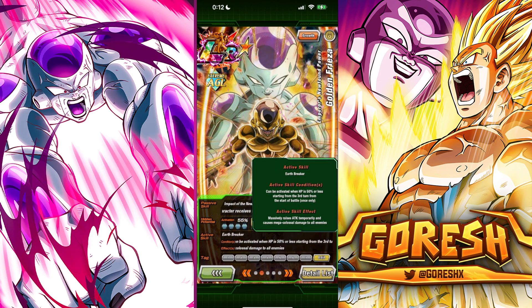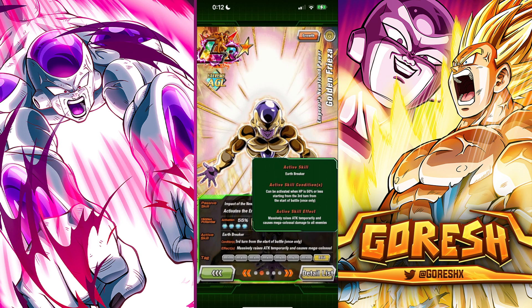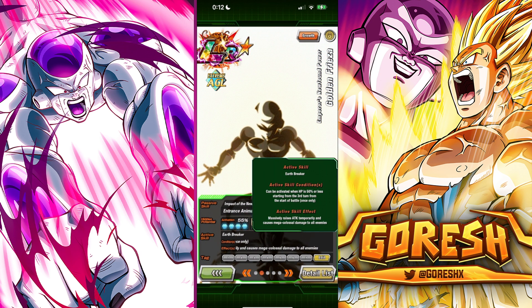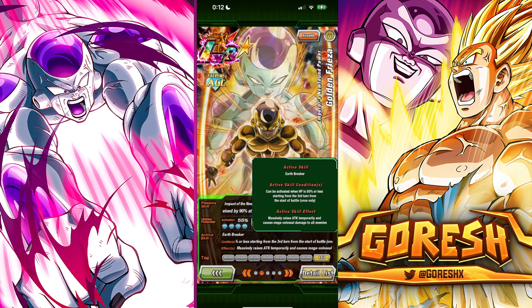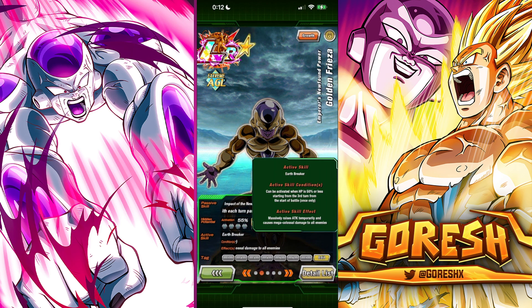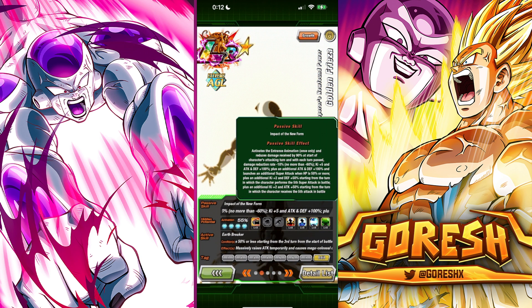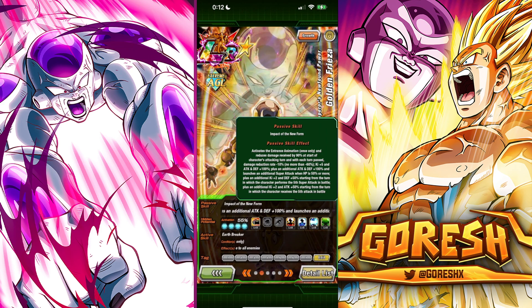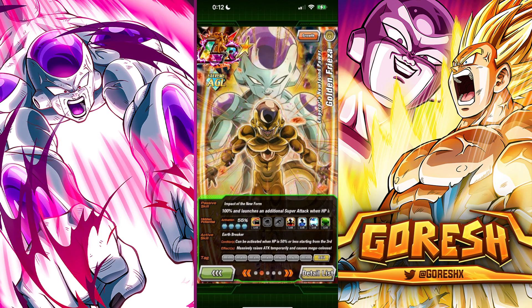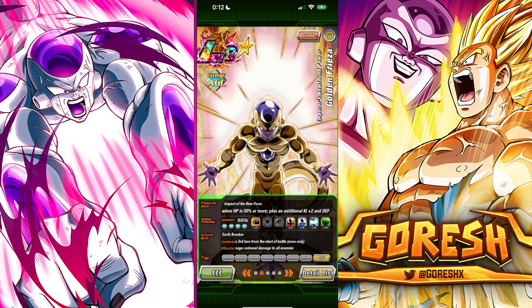He does have an active skill, although it's not very good. It activates when HP is 50% or lower, starting from the third turn. The active condition isn't that bad, and there will be decent chances to see it. It massively raises attack temporarily and causes Mega Colossal Damage to all enemies. The problem is that because he needs to fall below 50% HP, he loses the additional 100% Attack and Defense from his passive — so you're actually sacrificing passive stats for the active skill and won't do that much damage with it, unfortunately.